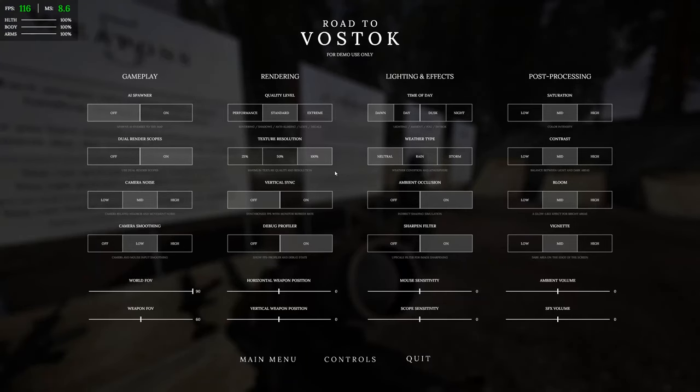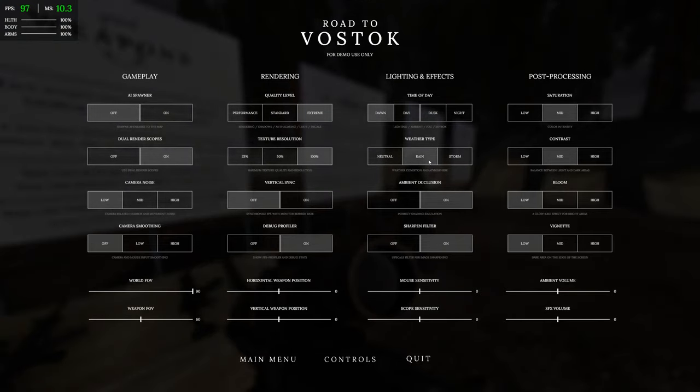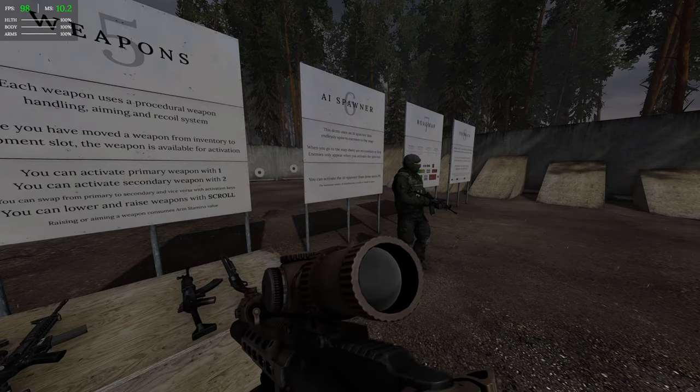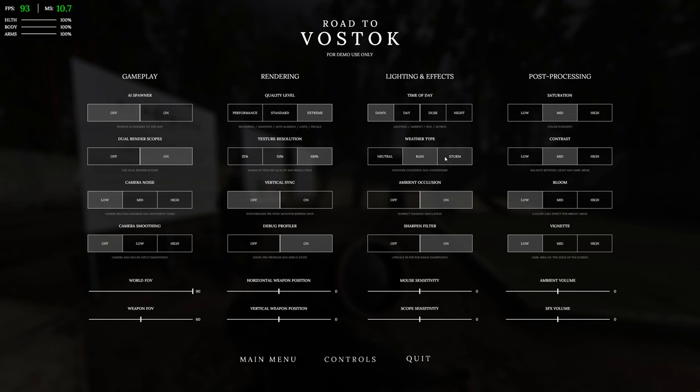The performance in this is amazing — we're running at 1440p but not on maximum settings. Let's crank this up to extreme and see what FPS we get. We can change the weather — we'll have a look at that in a moment. We've got ambient occlusion and sharpen filter. We can change post-processor settings individually, so we'll turn that vignette off. Let's put some rain on. It's gone overcast and there's ambient sound, but I don't really see rain — let's change that to storm.